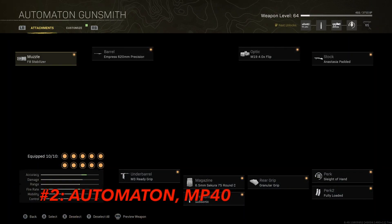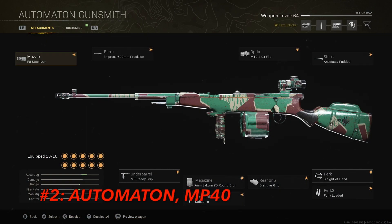Moving on to the number two spot — this is personally my favorite loadout right now in Warzone. We have the Automaton and the MP40. Both of these weapons are some of the best you can use in the game without a doubt. The Automaton build has no recoil, a very quick TTK, and really great mobility for an AR. It also has great ADS speed and a 75-round mag, making it perfect for trios and quads. Here's what to use: F8 Stabilizer, MPress 620mm barrel, M3 Ready Grip, 75-round mag, Subsonic, Granular Grip, M19 4x optic, Anastasia Padded stock, Sleight of Hand, and Fully Loaded.